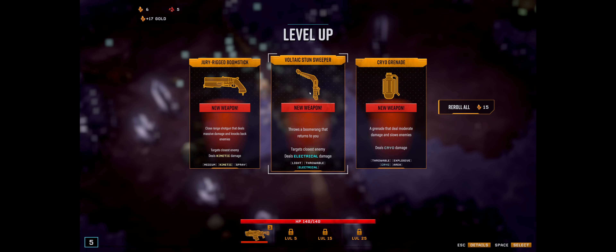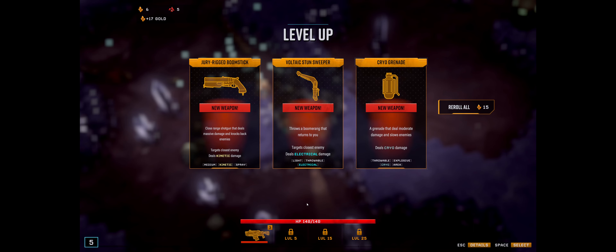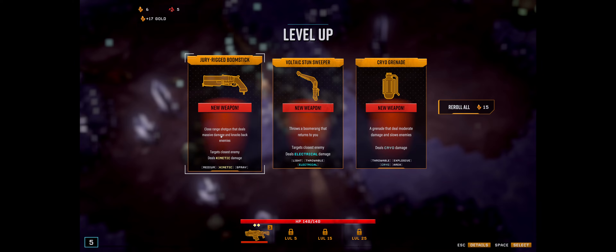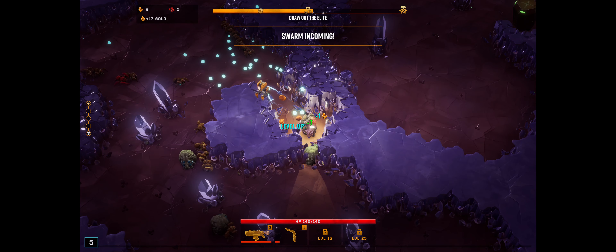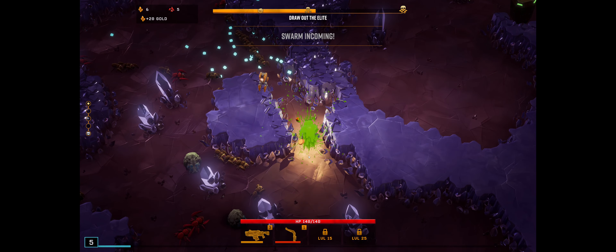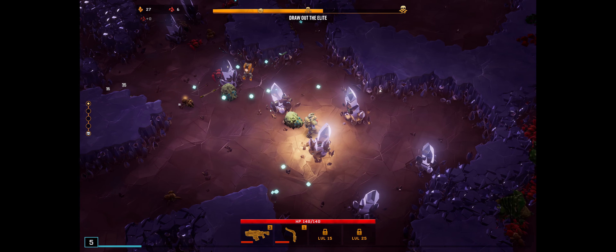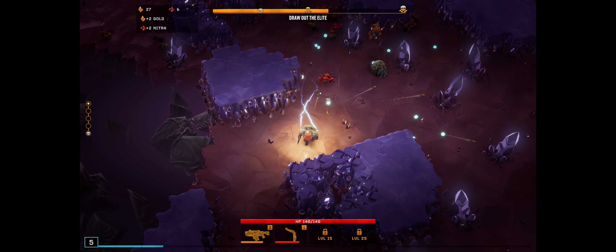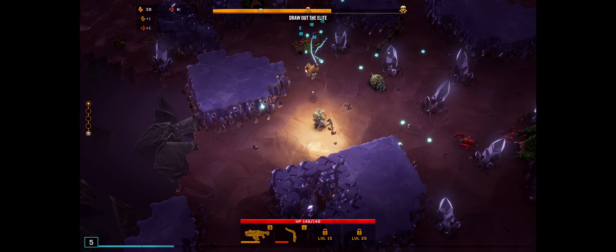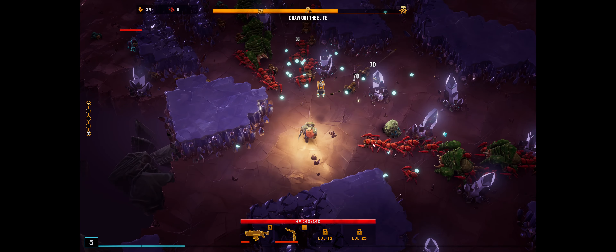New weapon - let's see: cryo grenade, an enemies shotgun, there's a boomerang. Oh, let's go with the boomerang! Look at that - oh yeah, I like that. Cool. You can see your weapons down here as well. It seems you can have four weapons.